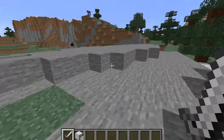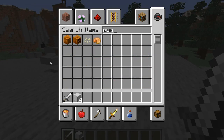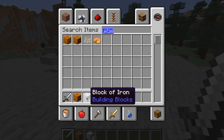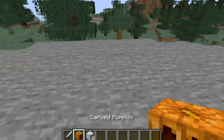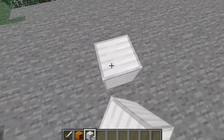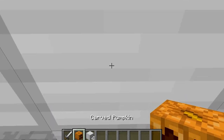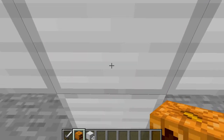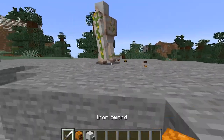Anyways, I forgot one thing — I forgot a carved pumpkin, that's what they're called in the latest snapshot. All you need is one carved pumpkin and four blocks of iron: one, two, three, four — and then place the carved pumpkin head on top of this block right here, and boom, you will have your little friend.